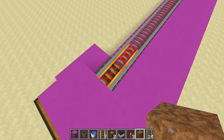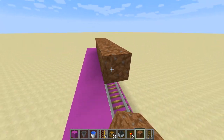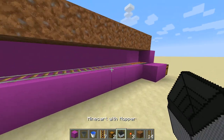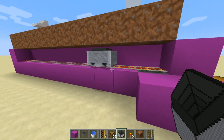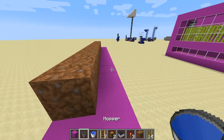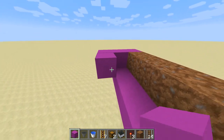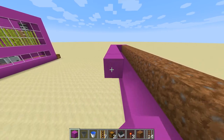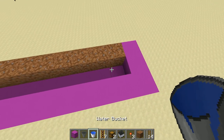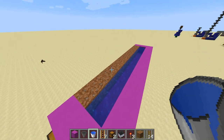Next thing we're going to do is put some dirt one block above the rail like so and put the rail in. Now what we need to do is make a channel to hold the water, because sugarcane needs water behind it.